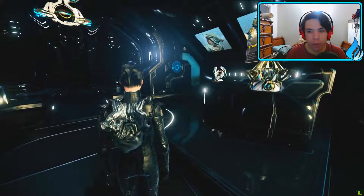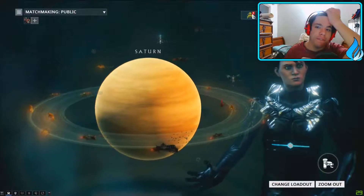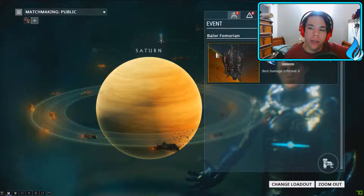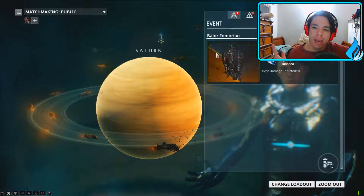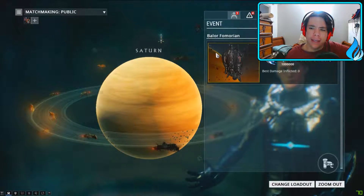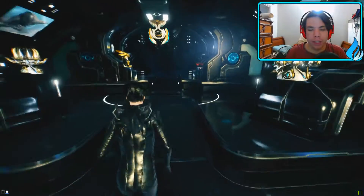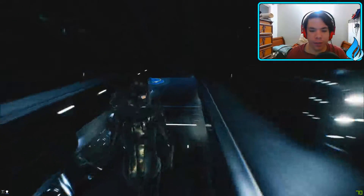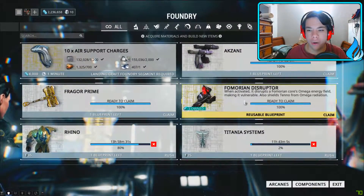We got ourselves a Balor Femorian — an archwing-fighting thing where we have to fight this gigantic enemy. We get an Orokin Catalyst and some other goodies. We'll be fighting that thing today. I've never done this before so I'm kind of excited. To do that, you need to get these Femorian components.